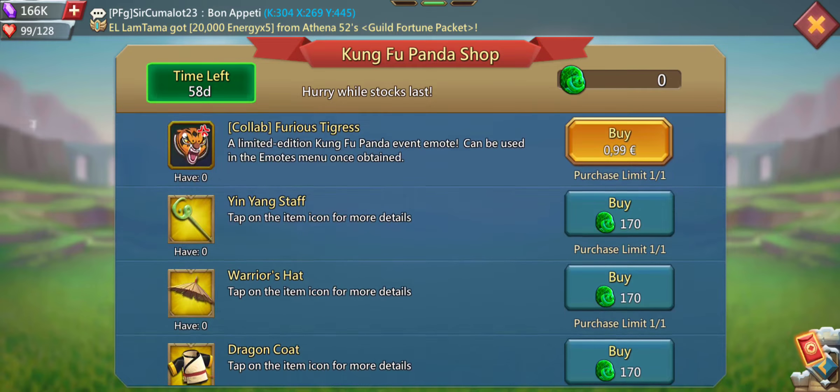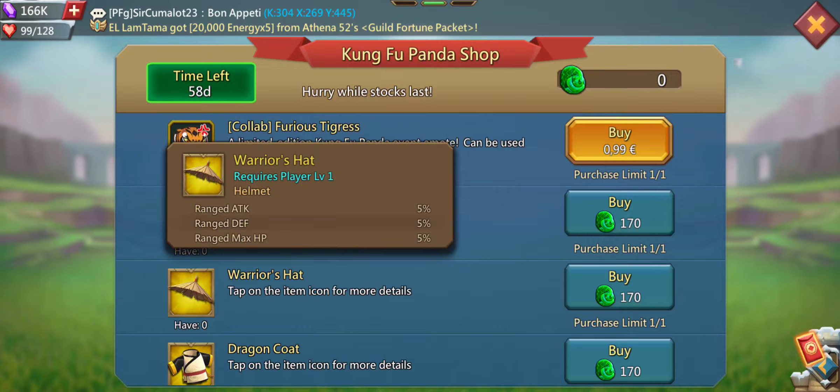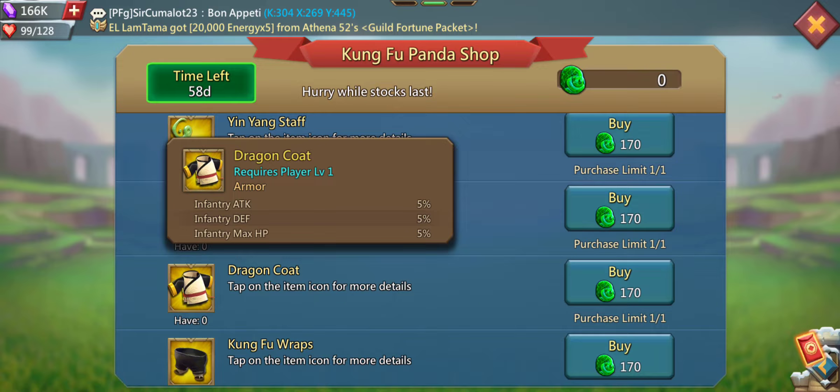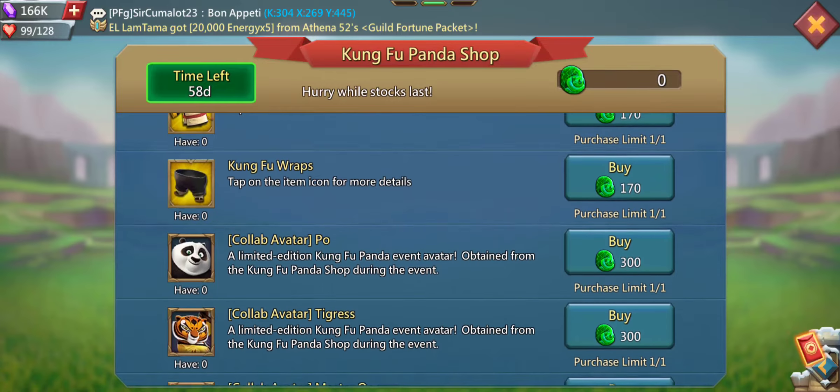Let's see some equipment. Army attack, army death, army max HP 3% — so that's not too crazy. Ranged attack, ranged death, ranged max HP 5%. So for ranged, same thing for infantry, same thing for cavalry.